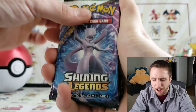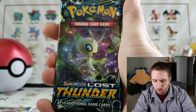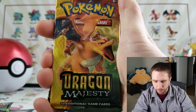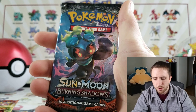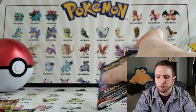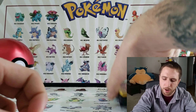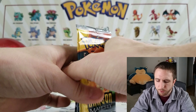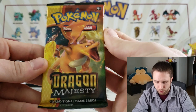For our five packs we have a Shining Legends, a Roaring Skies, a Lost Thunder, a Dragon Majesty, and a Burning Shadows. We're gonna save Burning Shadows for last — possibly have a chance to get that rainbow rare Charizard. So let's just go in order and save Burning Shadows for last. Let's get into this Dragon Majesty first.